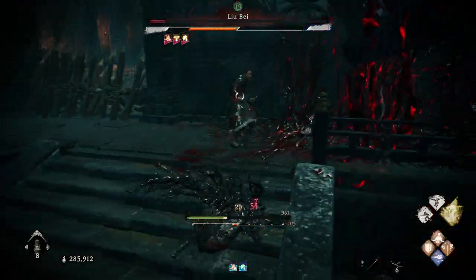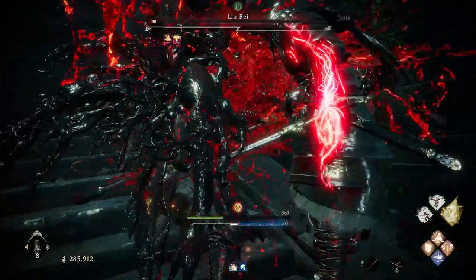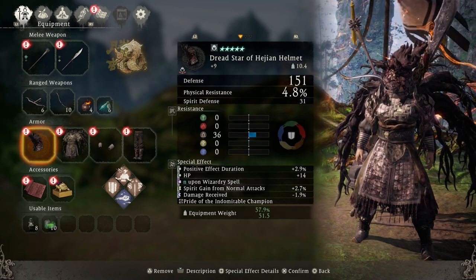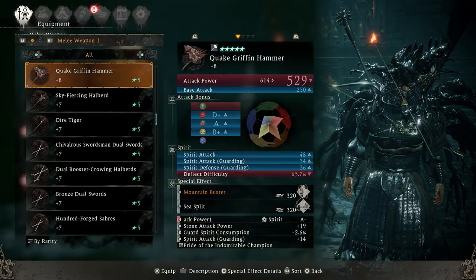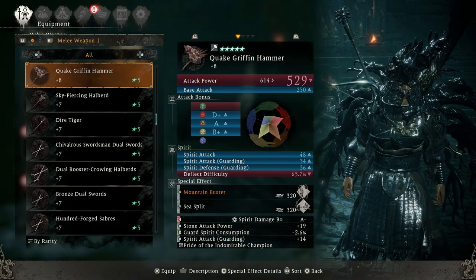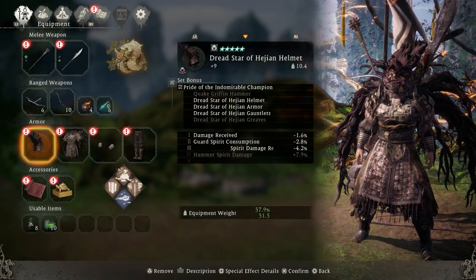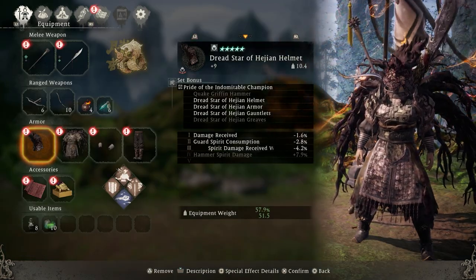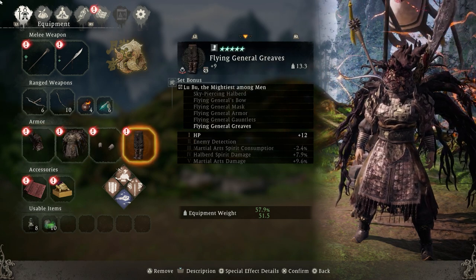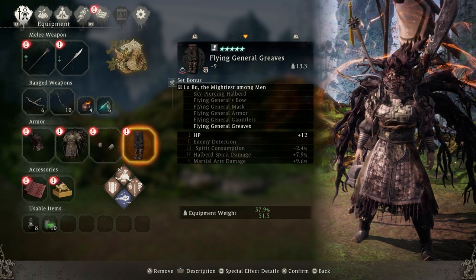For this build we're going to put on the armors with the highest amount of defense, which happens to be the dread star armor set. It's currently the heaviest armor set in the game and the set bonuses are pretty decent. I'm not using the quake griffin hammer because I don't like slow weapons, so I don't need the fourth set bonus. Instead I went with the flying general griefs for the leg armor, which provides 12 bonus HP, with defense nearly equal to the dread star leg armor.